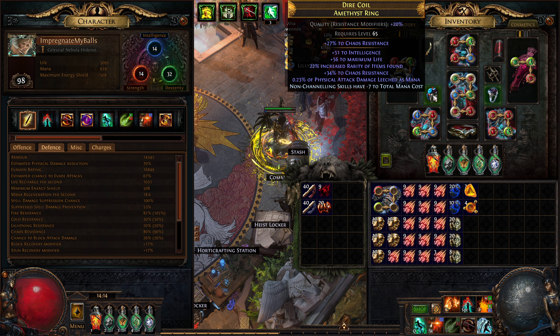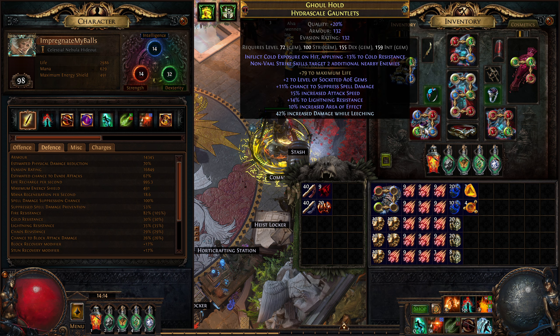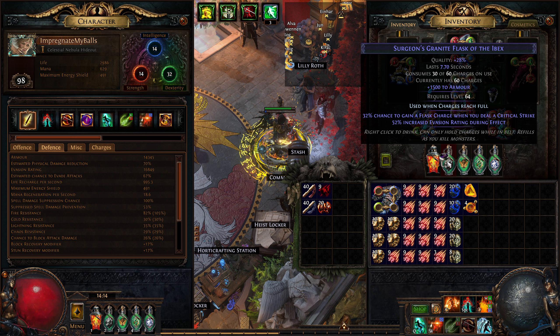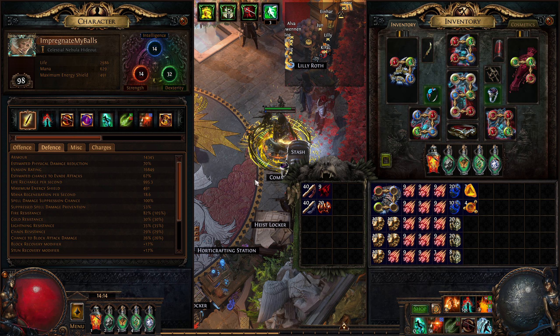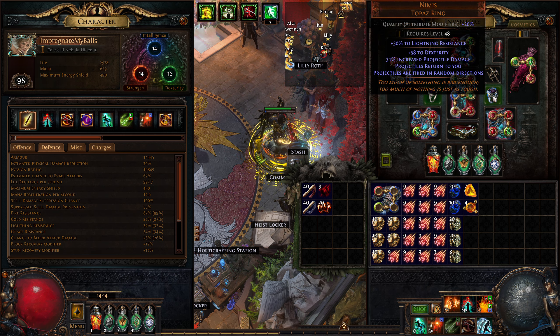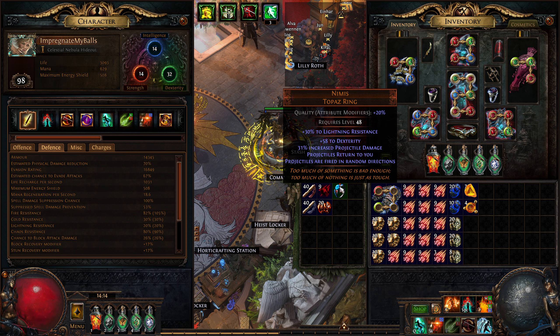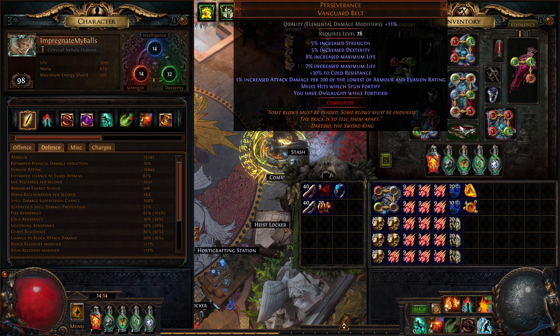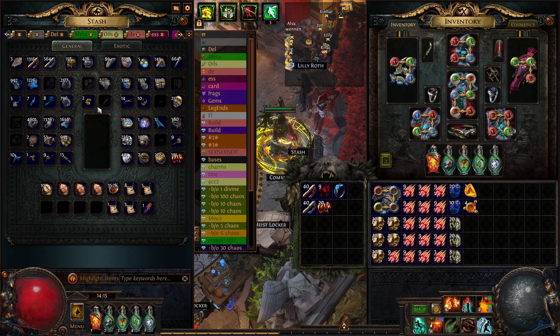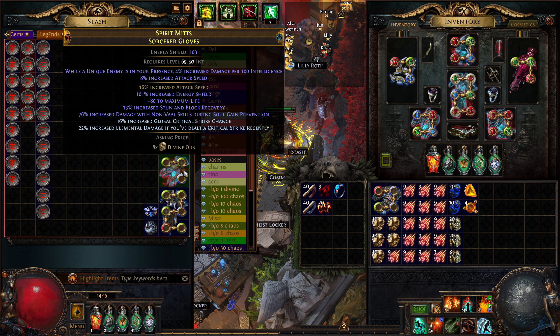With the ring I'm capped at 90, so I don't need any more, but with this one I'm only at 29. I've been looking at ways to get more - could use amethyst, maybe Progenesis. You don't want to be caught with 29 chaos res, okay. If you run like reduced flask charges or something - this is 34 by the way, and with Nimis I was thinking maybe I could go mage blood as well. Can obviously afford it, it's not a problem - two mirrors, 200 div and a bunch of stuff I still need to sell off.